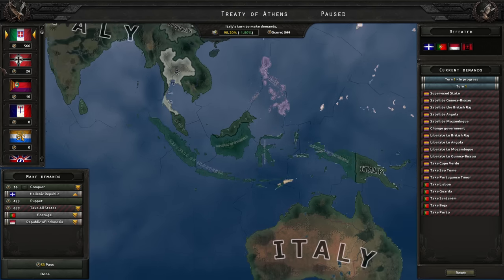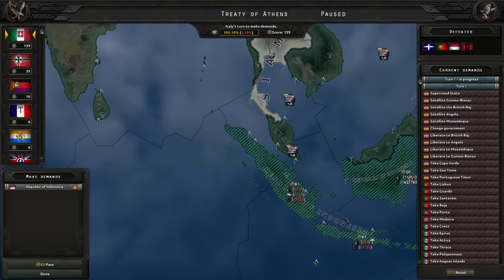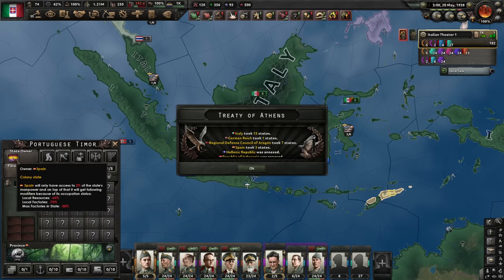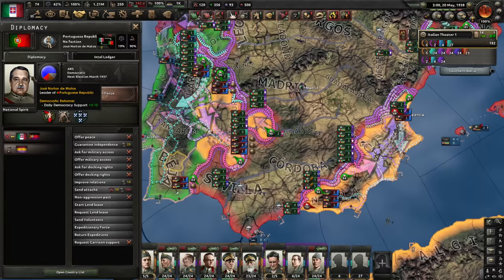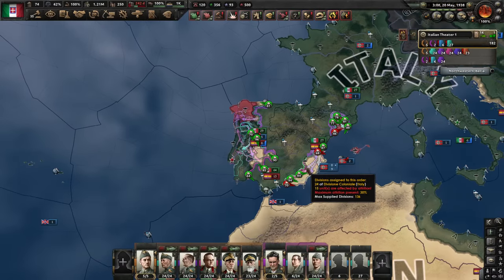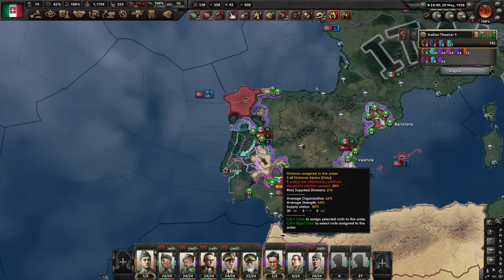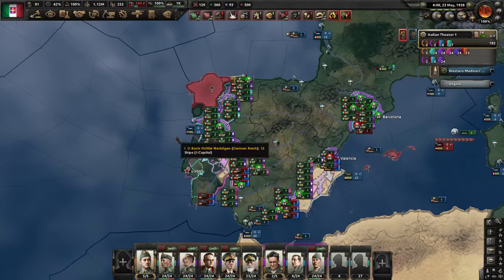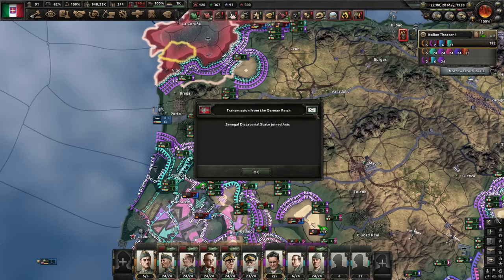Portugal is now democratic and again at war with us — subject of Spain, not a problem. I'll just kill them again. There are some supervised states that were created so my map will not look as great — thanks to Spain — but I'll definitely destroy them. Things do get messy don't they? Senegal dictatorial state — yeah, I'm just gonna ignore that. Let's finish Spain off. How is Spain not dead yet? Take these victory points here — that might be sufficient. Portugal has capitulated again. Republic of Angola is our enemy now.